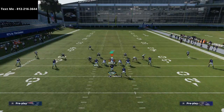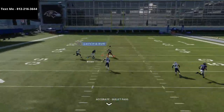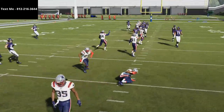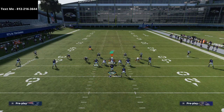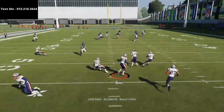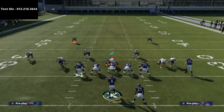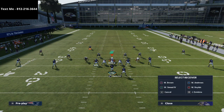This route is very consistent and effective against pretty much every coverage — it beats man. If they run Cover 3, you'll see it's going to get open against Cover 3 too, but Cover 3 is probably the one coverage where it needs a little bit of help. Against Tampa 2 and Cover 4, most of the time if you just low-ball it, you're going to be working this route effectively against zone as well.